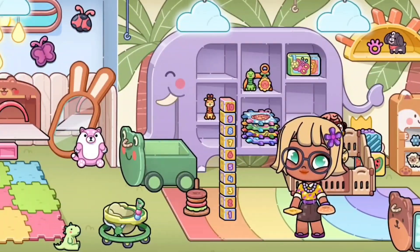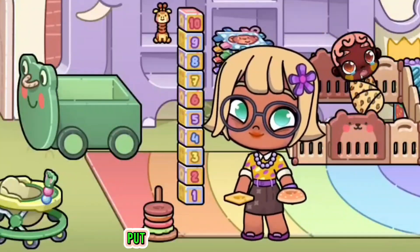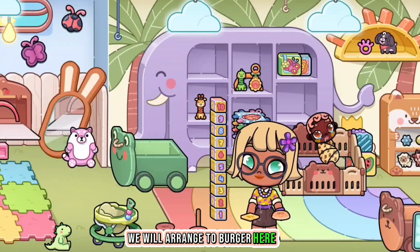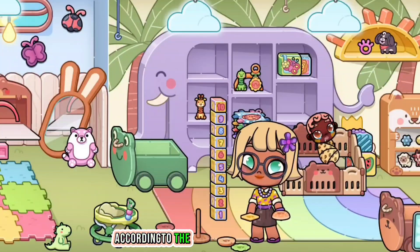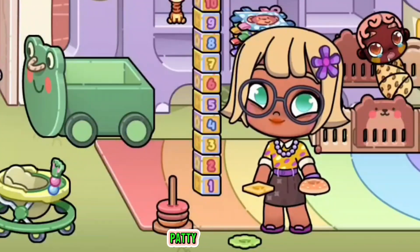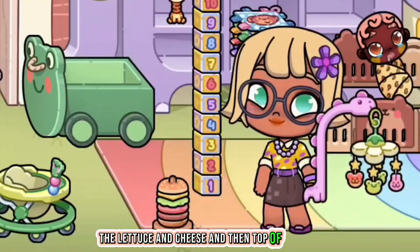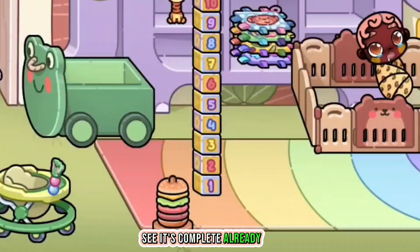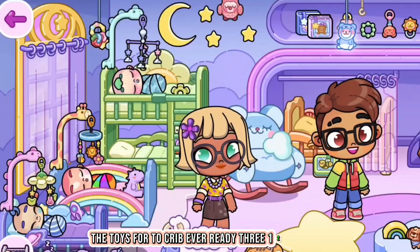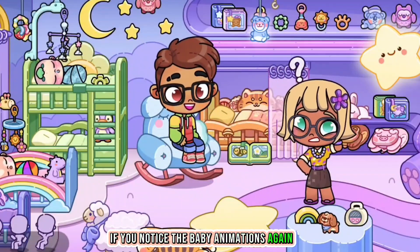Here is the burger: the bun and the cheese. We will arrange the burger in the proper order — put the bun here, then the patty, tomato, lettuce, and cheese on top. Wow, it's complete! We now have three toys for the kids: one, two, three. Notice the baby animations again!